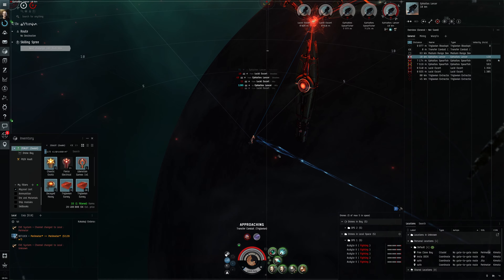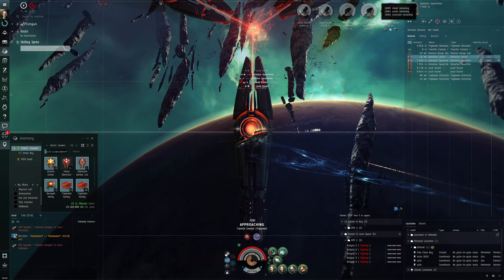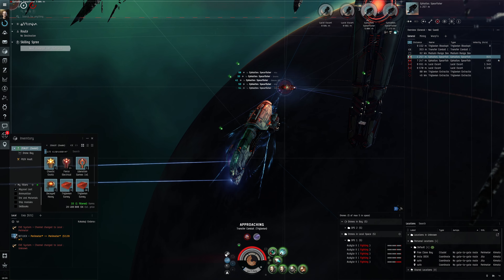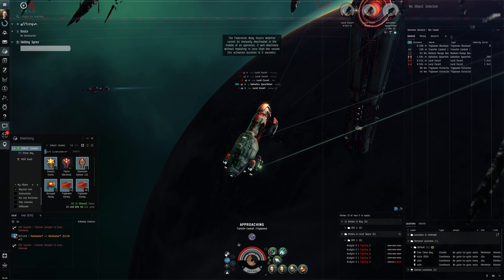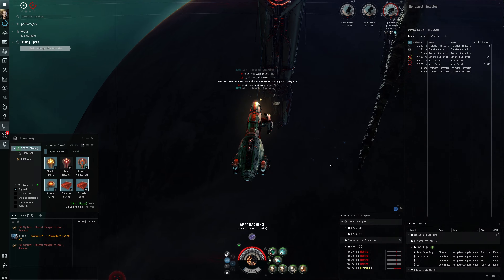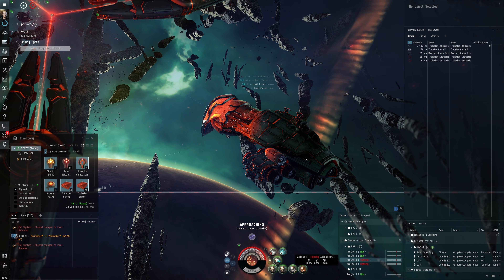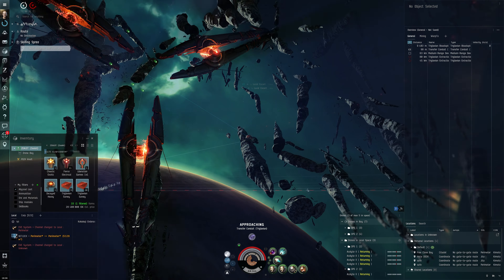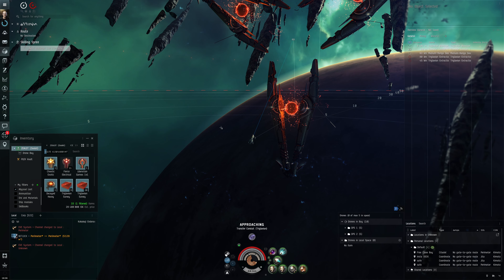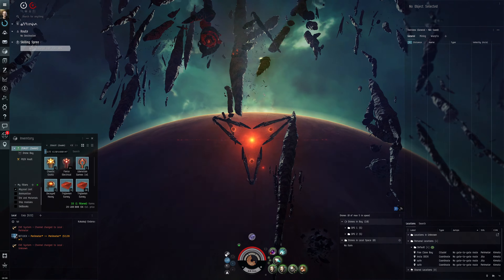Remove High Speed Maneuvering and then get Navigation. Our max speed is 600 — I don't even know if we need Navigation. Heavy Azot Cruisers is probably a really good skill: more DPS, more range, it'll affect our Abyss site running a lot more than a five percent extra speed boost.